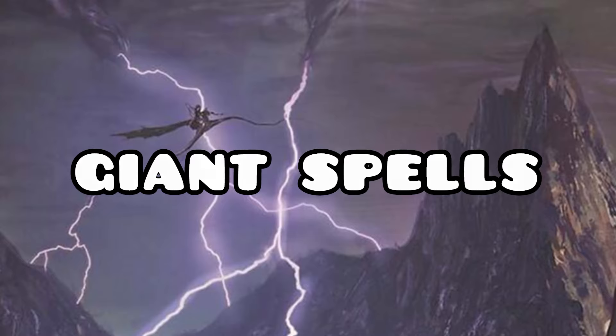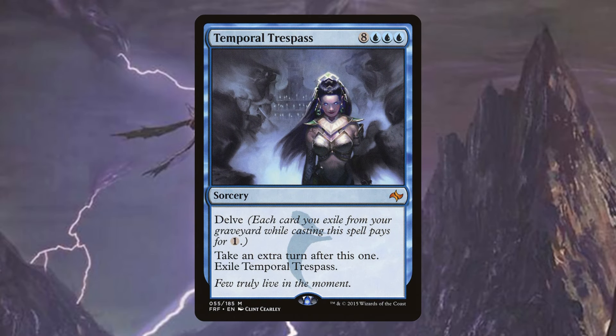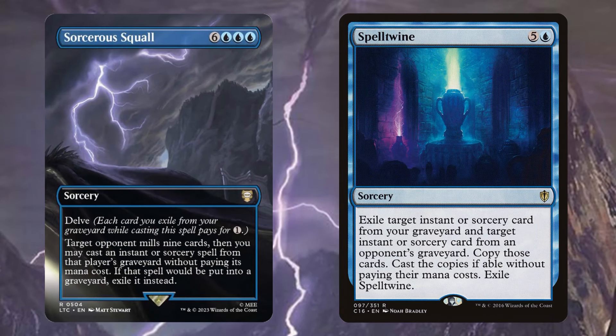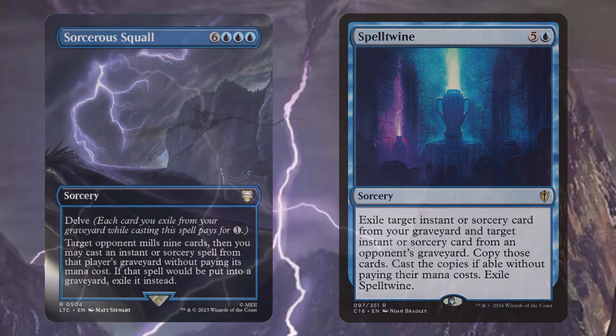Let's kick it off by talking about the super expensive spells we're going to run. Temporal Trespass is going to be amazing. I'm always of the opinion that if you're going to play an extra turn spell, you better be winning soon, and Temporal Trespass is definitely going to set us on the way to winning the game. Sorcerer's Squall and Spell Swindle are going to be amazing because they're actually going to allow us to cast the spells that we get from our opponents and ourselves. Not only are we going to get two triggers off of Sorcerer's Squall, we're also going to get three triggers off of Spell Twine, which is going to be insane.